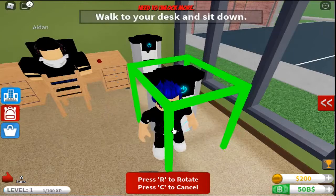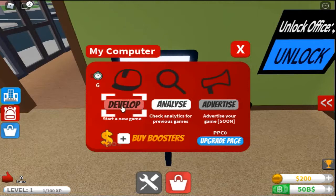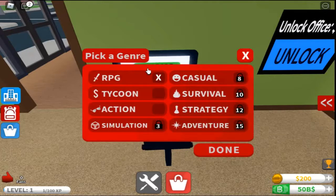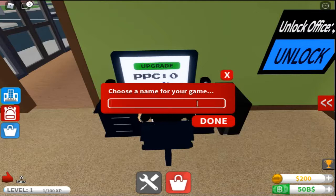Walk to your desk and sit down. Let's start creating your first game — throughout the dev process sliders will pop up to help you choose what's important. Pick a game genre: RPG, tycoon, action, simulation, casual, survival, strategy, or adventure. I'm going to go action. Pick a topic: sports, animal, or racing — racing, sure!